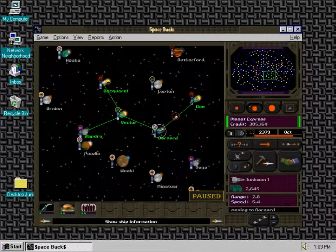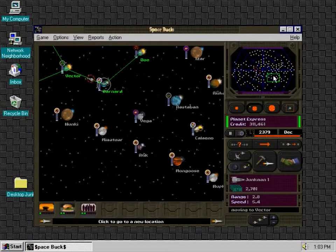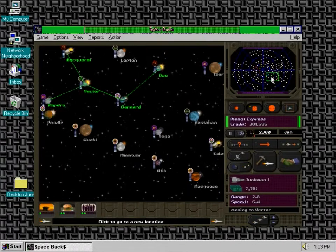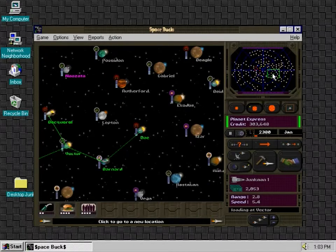Alright, I'm going to continue on with a little bit more Space Bucks before we call it a day. So we've left off, we have a small few routes here going on. I'm going to want to expand outwards — we need some more planetoids to land on. What I might want to do first off is let's change a few things around real quick. The computer will almost always bump the pricing up a little bit, so we're going to bump up to 110% of normal.